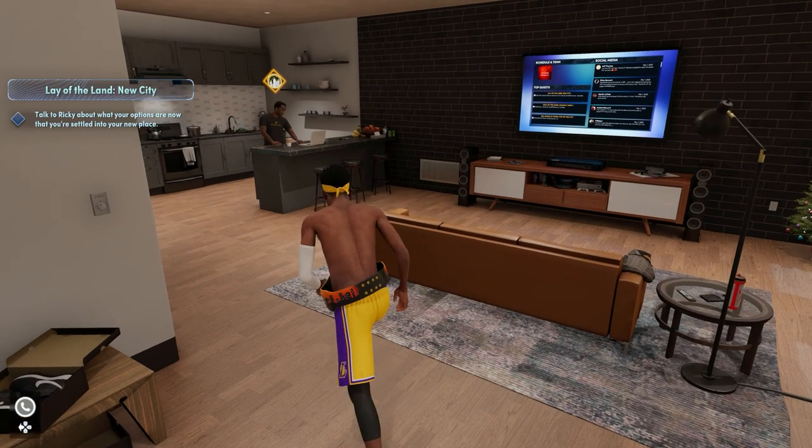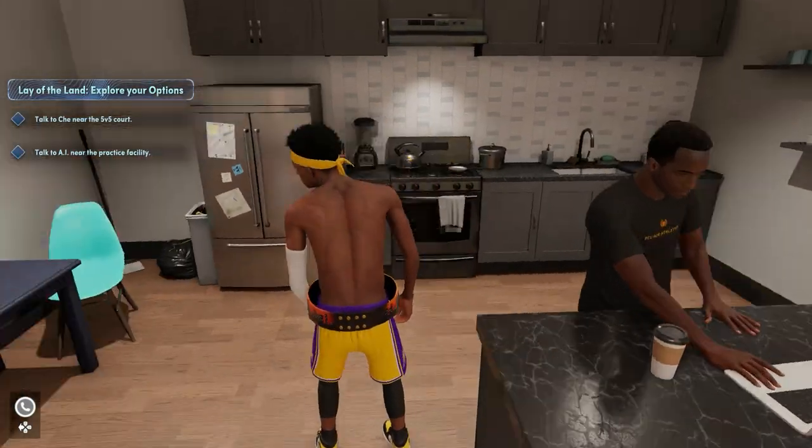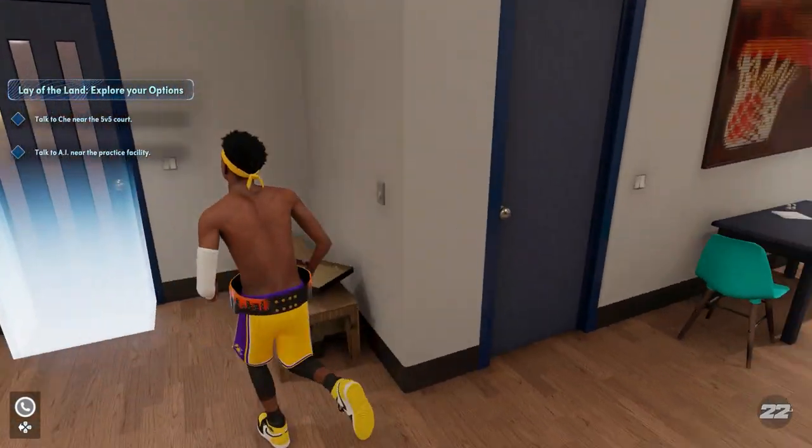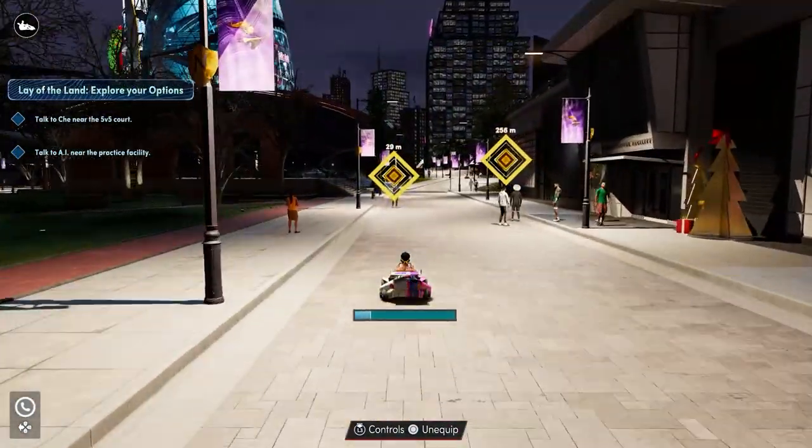Once you load up your player and get past the cut scenes, the first thing you want to do is head over to Ricky and talk to him. Then after that you actually want to leave your apartment. Once you leave your apartment, head over to Shay and AI and just talk to them.